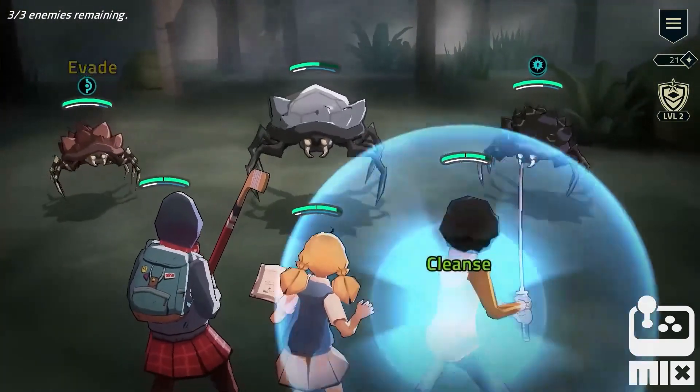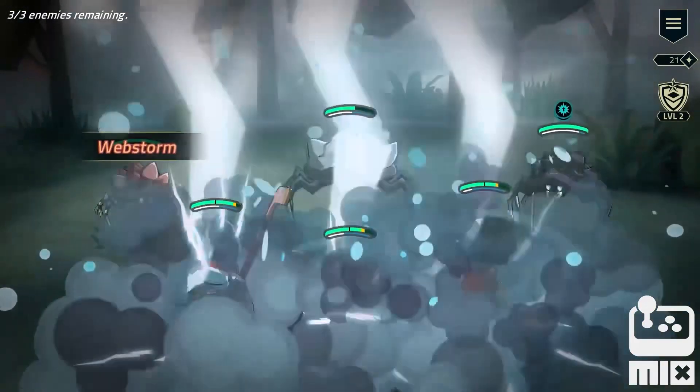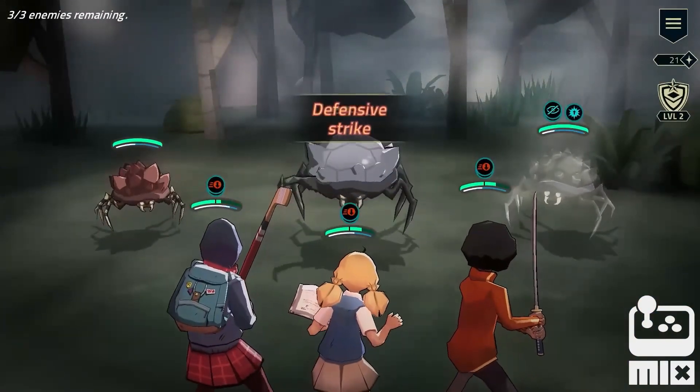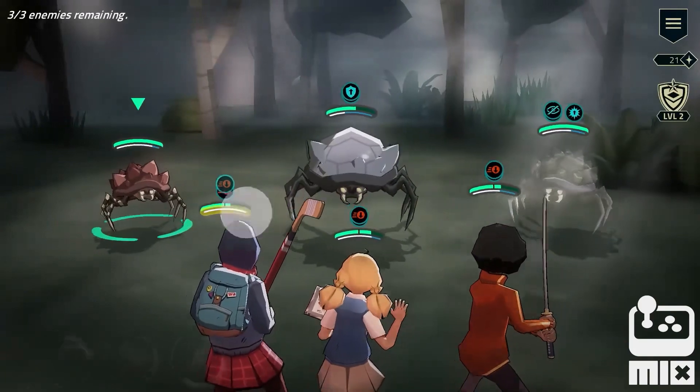Cap can knock down one of the strikers. The striker responds with Web Storm, which slows and damages all of our team.